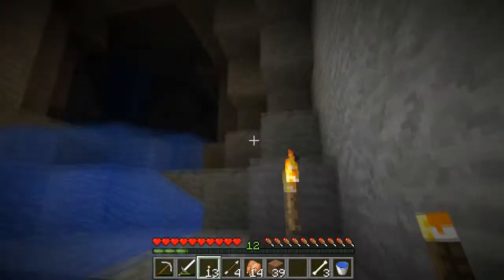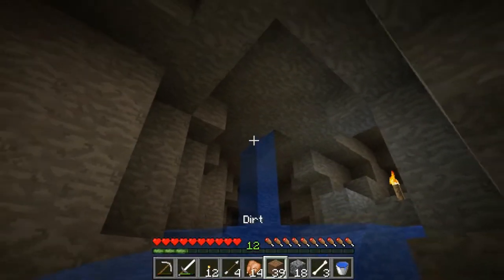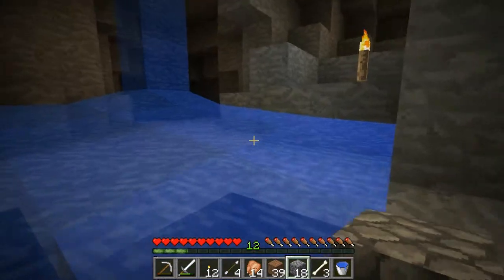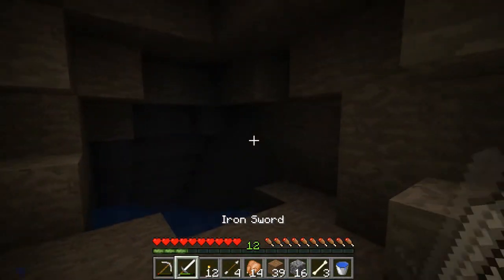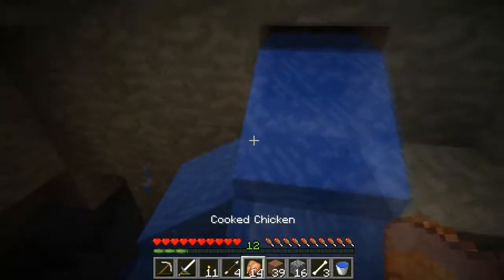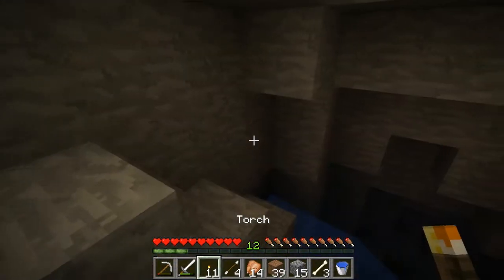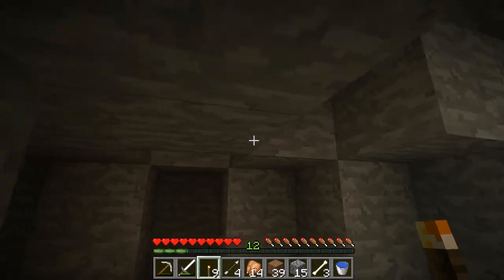There we go — goal number one accomplished. I'm just going to head up here and keep lighting this up. I'm going to block off this water source as well. I'm getting washed down the stream here. Go ahead and see what's off in this direction — I believe this is that other side of the cave that I had walked in on previously. I just washed that torch away. It looks like there's another water source here — oh yeah, it's right there. So I'm going to light up this whole area. Let's see what's down here — actually this was a dead end.